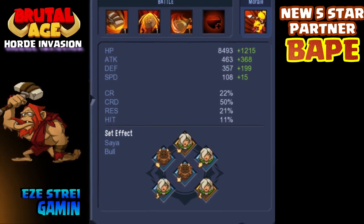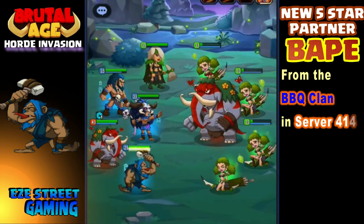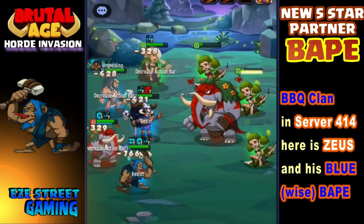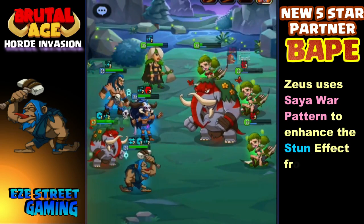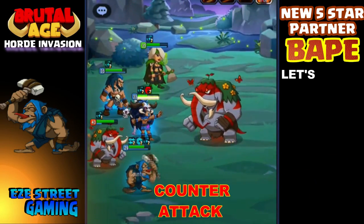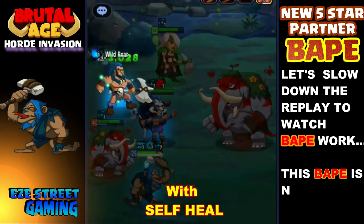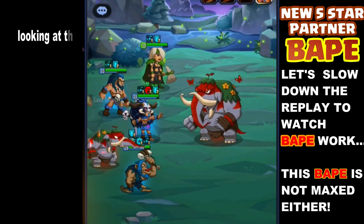Made quick work of him. This second one is from Zeus from 4-14. He used Sia and Bull, and that one right there is going to be the Blue Bape — kind of a funky looking skill. Zeus used the Sia War Pattern to enhance the stun effect in Bash, which is his first skill. I think it's like a 25% chance to get the stun on Bash. So with Sia, you add another 25% on top of that, so half the time he's stunning. We slowed it down a little bit so you can kind of see exactly what he's doing play by play.